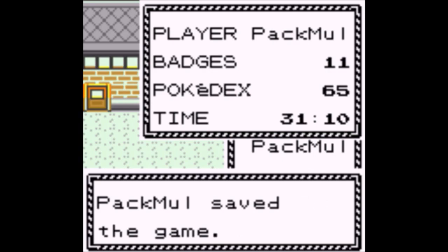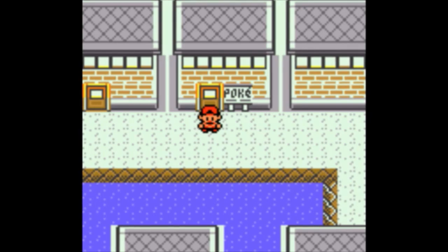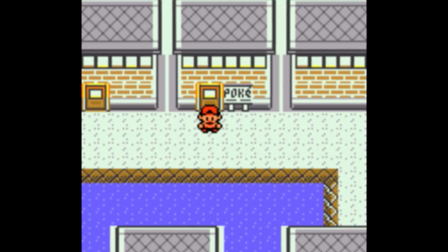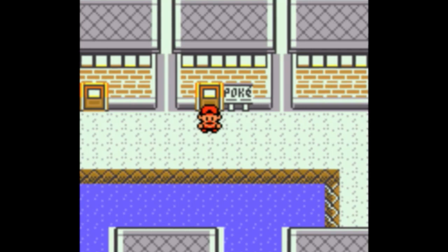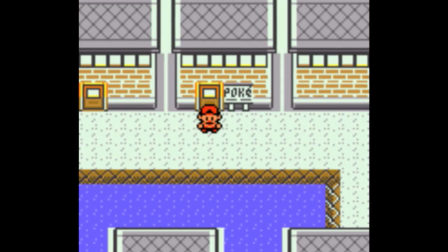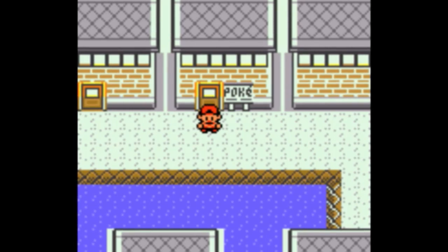Toadscool — it has status moves that ignore certain abilities of other Pokemon as its ability, Mycelium Might. Tsareena — probably either Queenly Majesty or Leaf Guard. Queenly Majesty basically means priority moves used by opposing Pokemon can't be used — they're prevented.